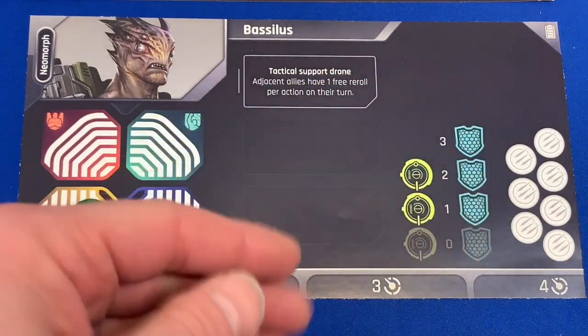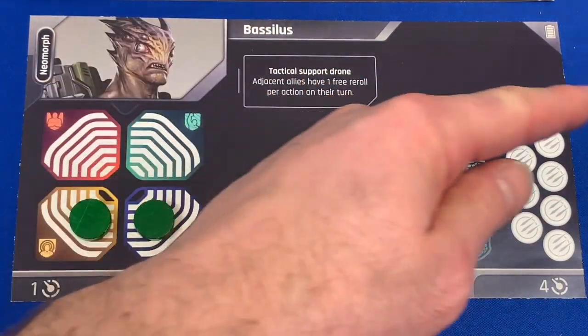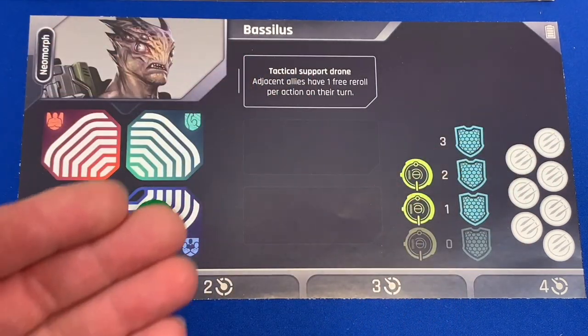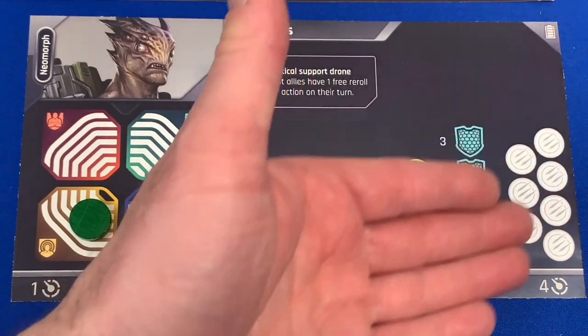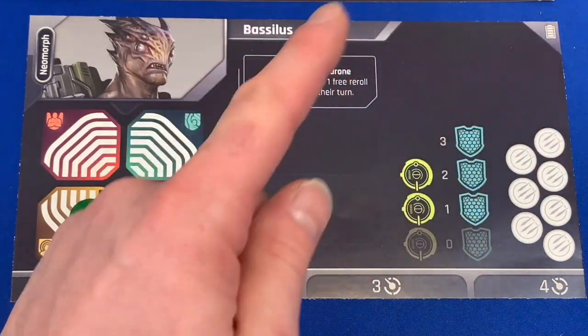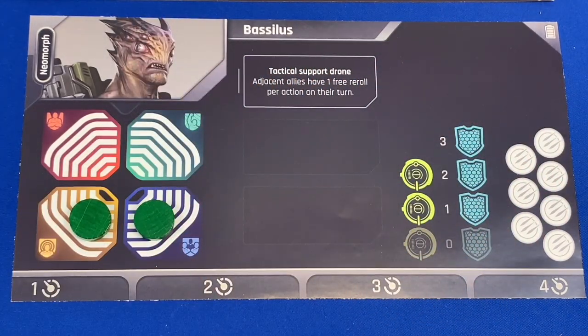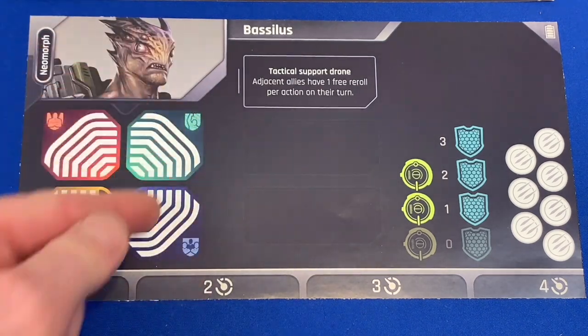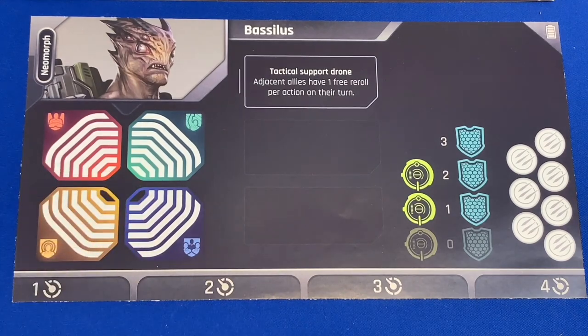Over here we have our scars. As your character fails missions, they're going to gain scars, which could affect how they perform in later missions. Once these are all filled up, your character is dead and you have to choose a new one — absolutely tragic, but the game must go on. I'm really super excited to see how these personality traits unfold as we play through.